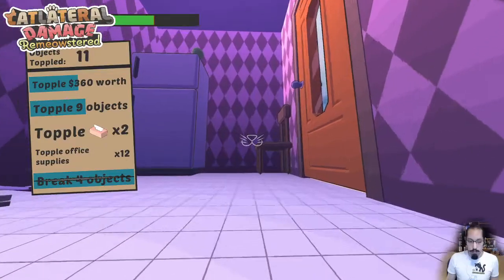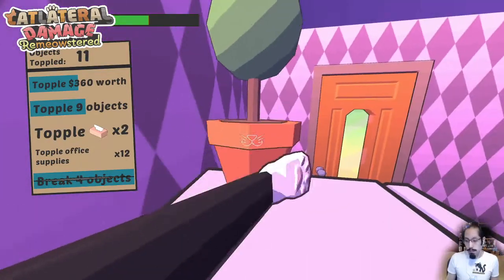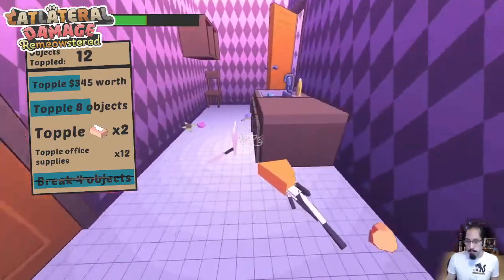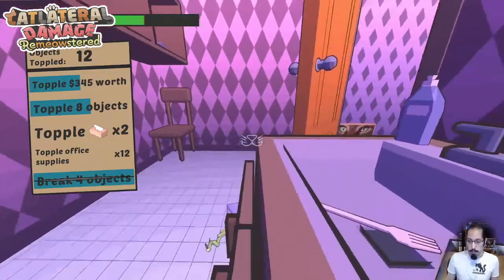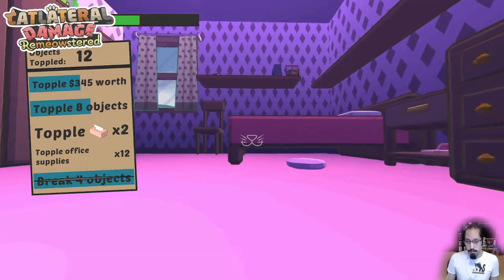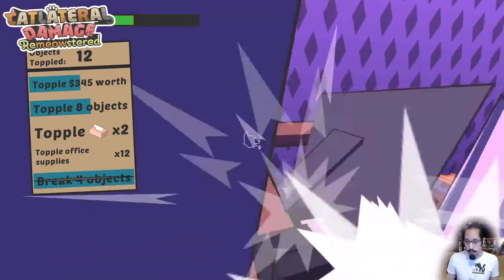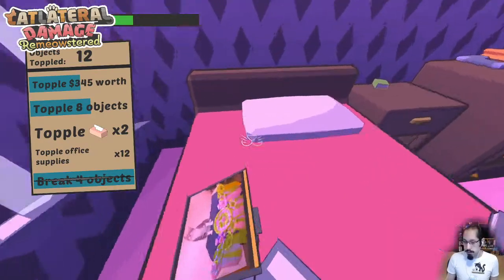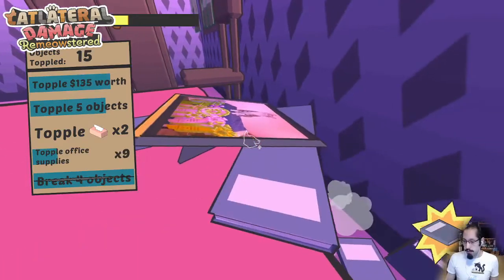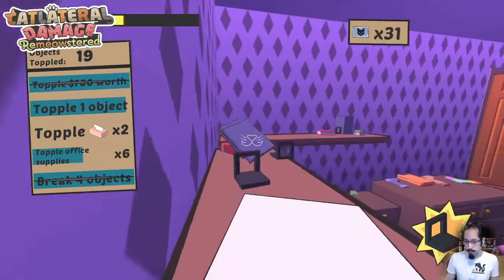When you have a goal to topple some amount of cost of objects, you want to go for the bigger, more expensive ones. For the second goal — which is just to topple some number of objects — you really just want to go for the easy ones before you run out of energy. Just like the original game, if things don't land on the floor, they don't count — which is also very true with real cats.